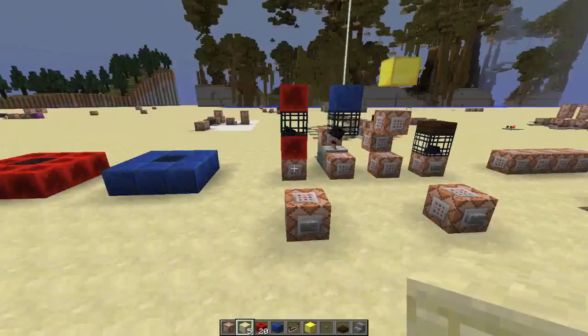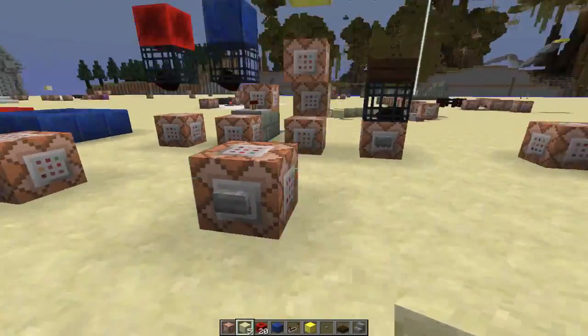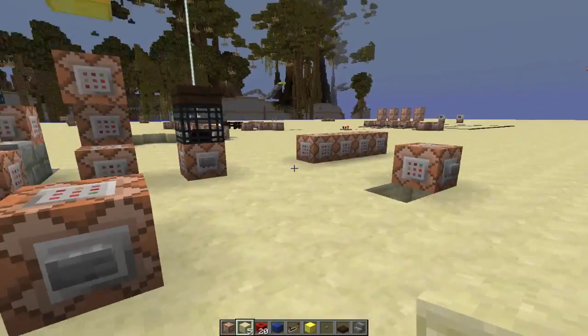Today I'm going to continue with looking at spawners, and I'm going to be looking at falling sand spawners created using the summon command and the set block command.